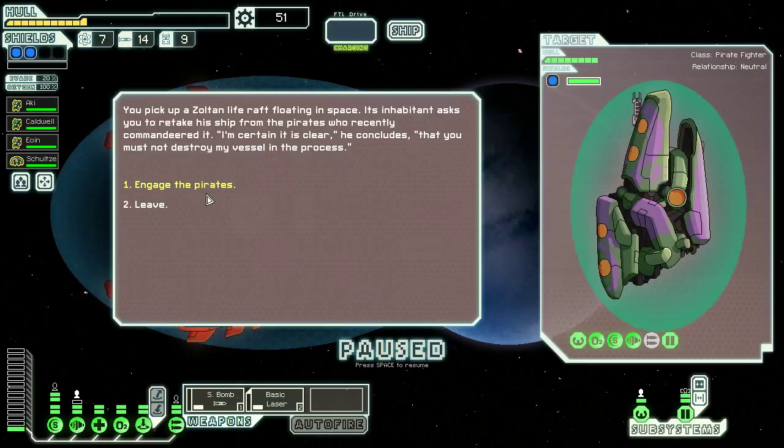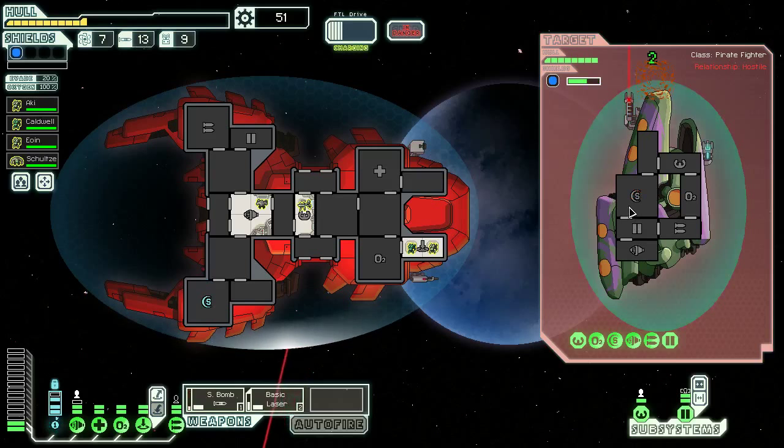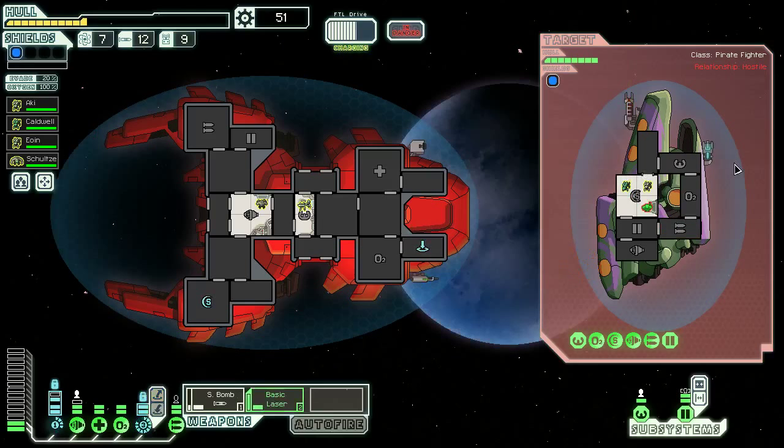They don't have a teleporter. They do have a beam and an ion — kind of good. The only problem is getting through the Zoltan energy shield is going to take forever. I can't stress enough that like one burst laser mark 2 would be so much better than what we presently have at our disposal. It's actually comical the stuff we're having to deal with here. Not being able to do damage offensively is very strange. So I don't think there's any need to use basic laser. What we will do now is teleport on and finally have a chance to show these Zoltan what pain is made of.